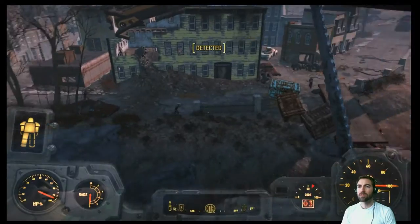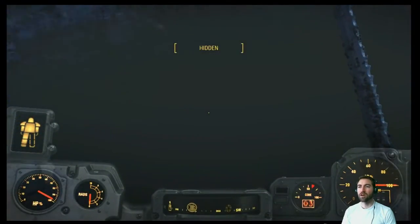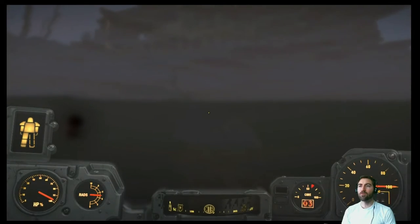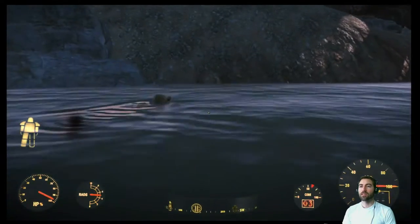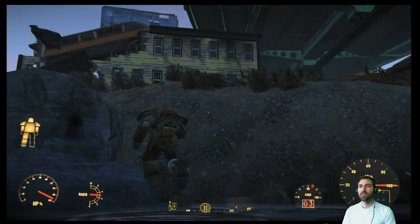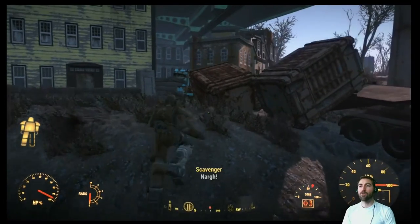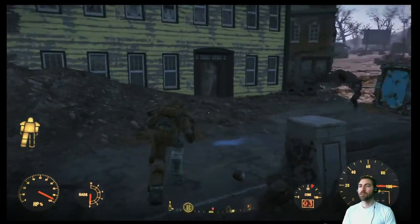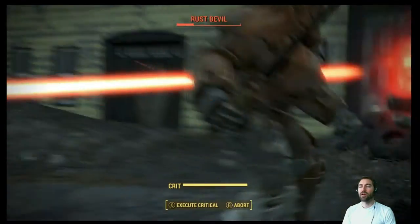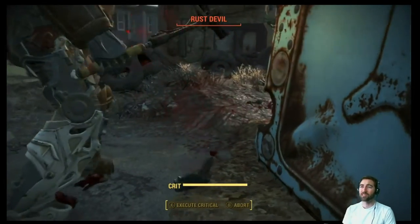Rust Devils, Mr. Handy Wrecker, scavengers — this is interesting. Oh, I'm in the water, I'm under the water. Take a breather. Can't see, can't get out of the water. Hello everybody. I'll pull up my Super Sledge because it turns out this works just fine. Rust devil — I hit him in the arms so hard his leg exploded.